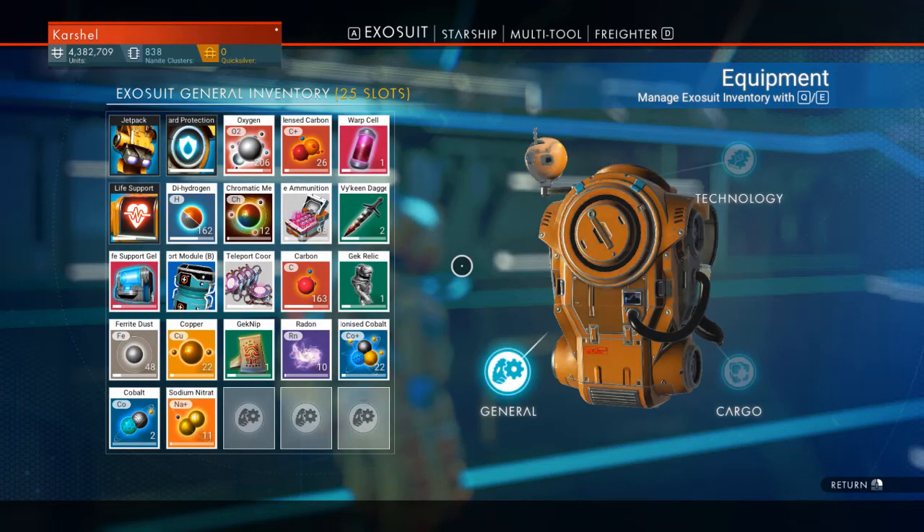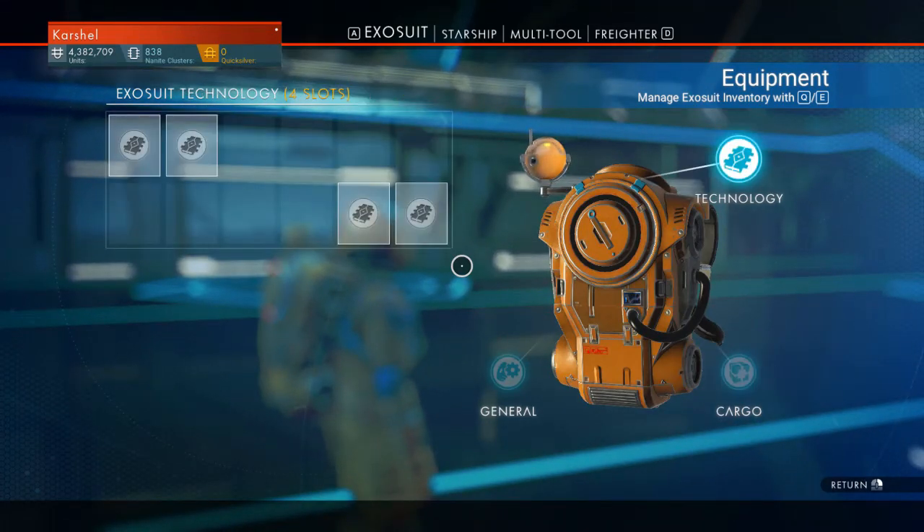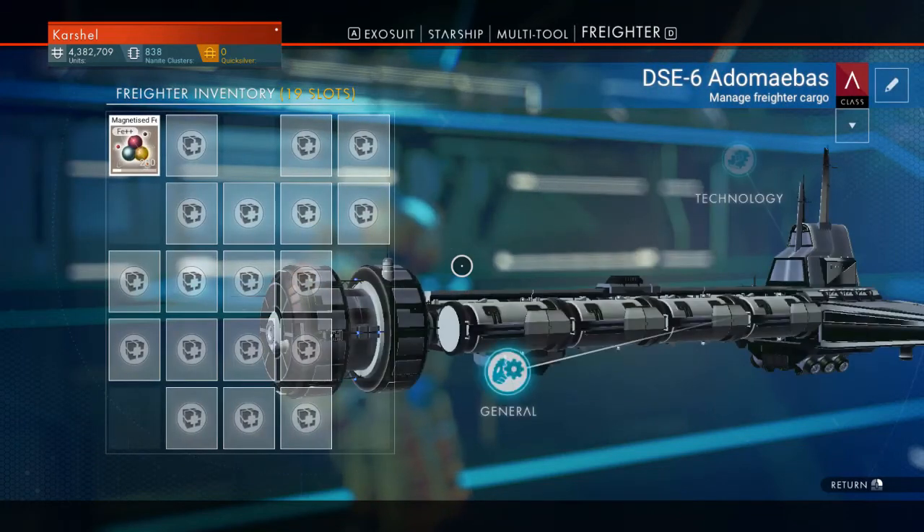I have not worked on really upgrading our exosuit slots or anything else yet, because initially we didn't have the cash for it. Now that that's not as big of an issue, I'm okay with the freighter for now - I'm quite pleased with it because 19 slots is going to take a while to fill up, and a class A ship is pretty good.